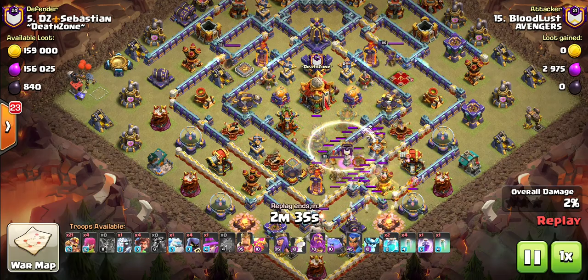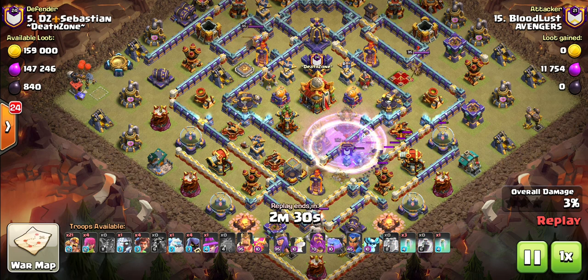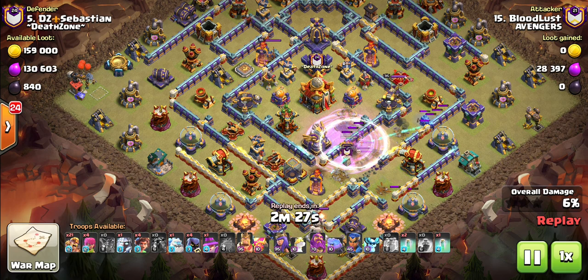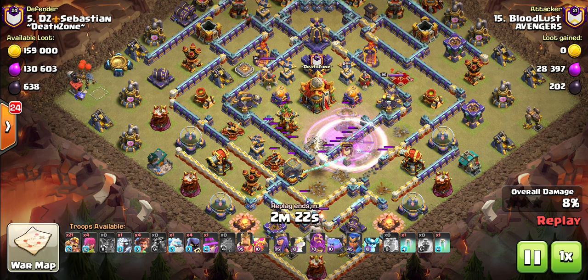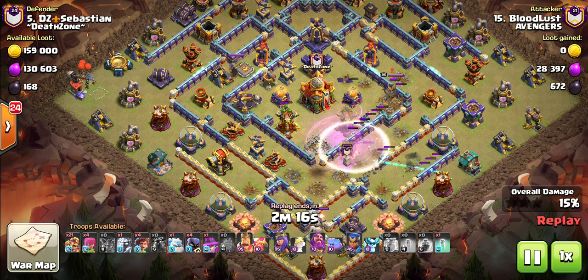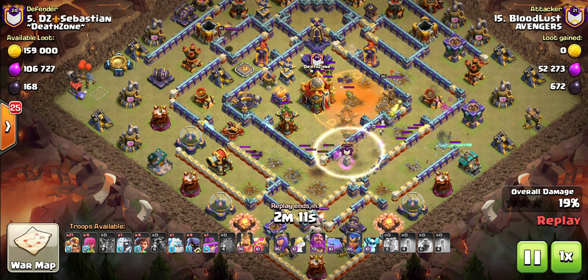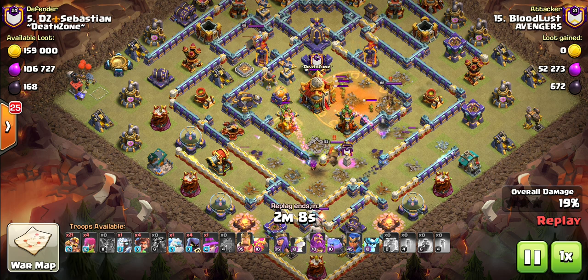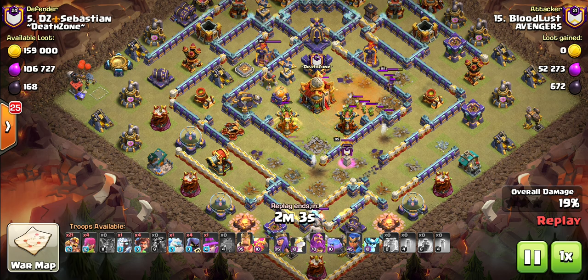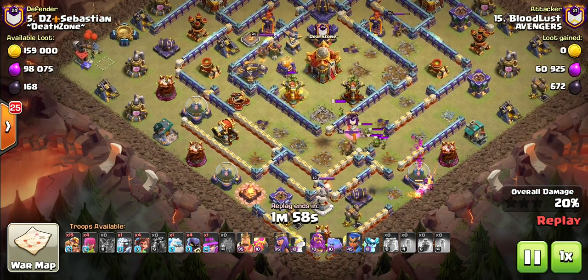He probably could have held off a little bit with that Blimp. It's got over the other side of the wall — I wonder if he's going to get the Town Hall. He's got the Poison Towers down, almost got the Super Archer Tower down. He's just not going to get that Super Archer Tower, but he's got the Eagle and all the Expos just about. And this is already looking great.